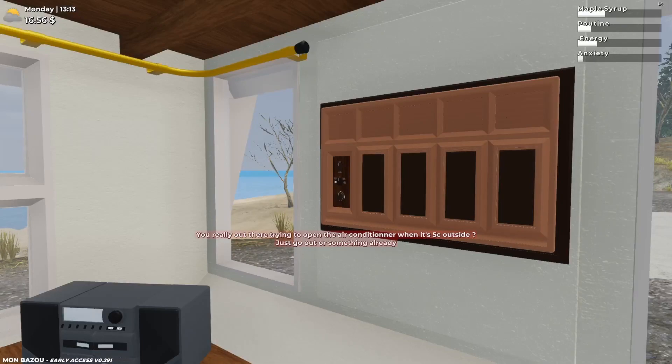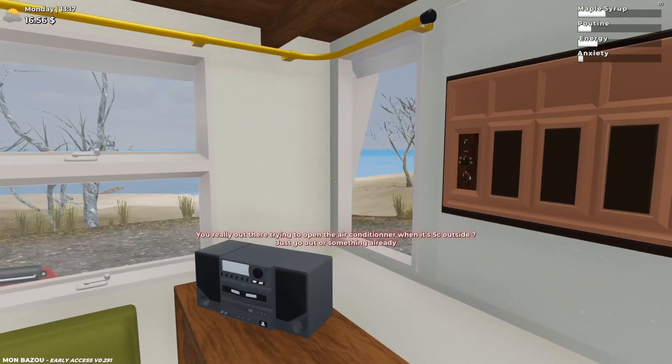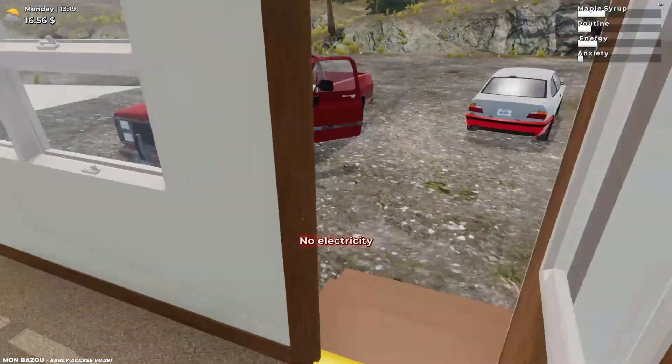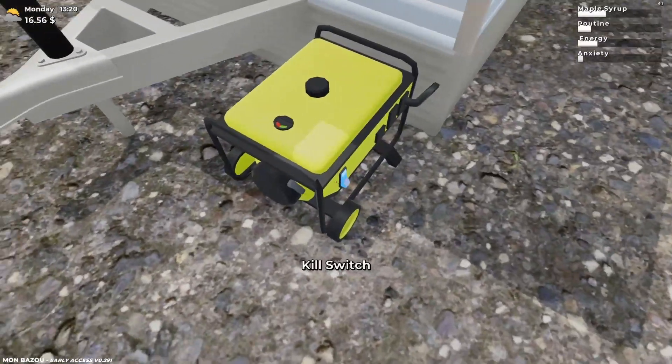Really out there trying to open the air conditioner when it's five Celsius outside — I agree, it's five Celsius outside. Just go open, just go out or something already. Nice! Okay I think this here is actually where we save, and to do that we need the power. Let's get that on.